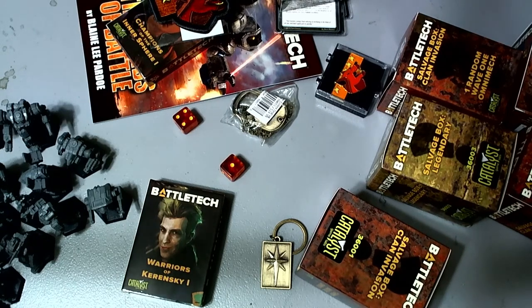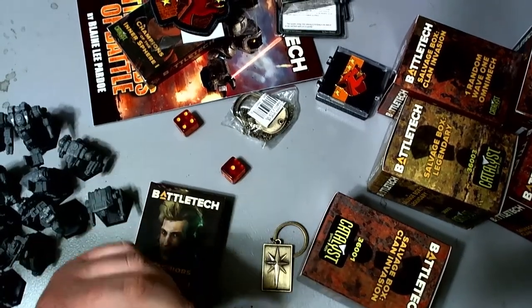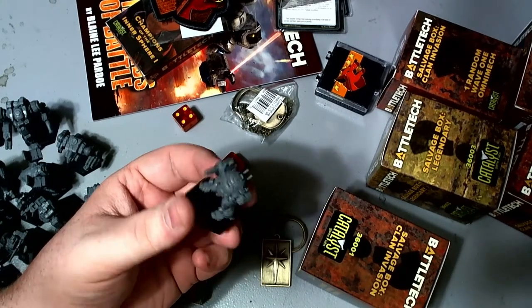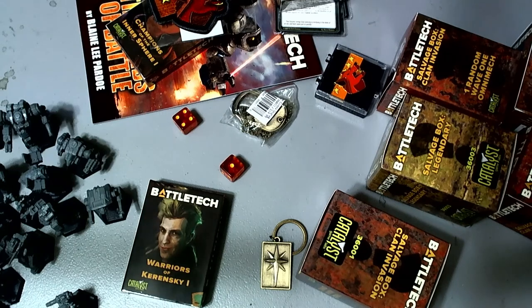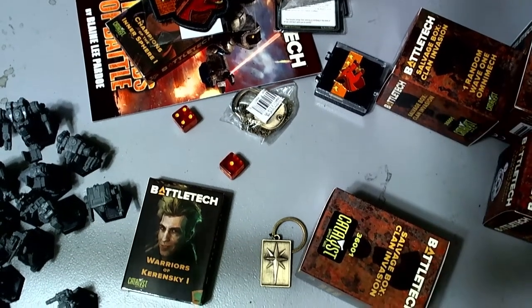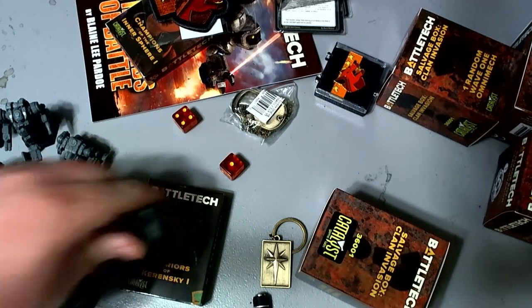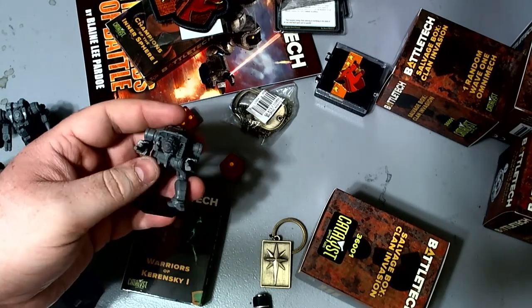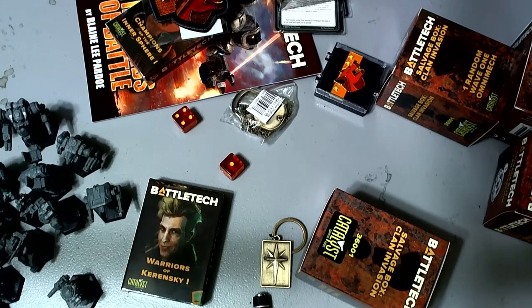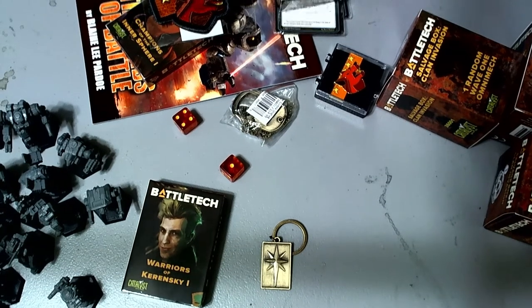Opening the salvage boxes - they taped them shut, which I can't blame them for but I'm mildly annoyed by. First one is the Urban Mech salvage box - oh look, it's an Urban Mech, that's what it's supposed to be. Some character cards for Alpha Strike. And then the Legend box is Natasha Kerensky, the Black Widow herself, with a nice chunky Direwolf - or Daishi if you prefer the Inner Sphere names.